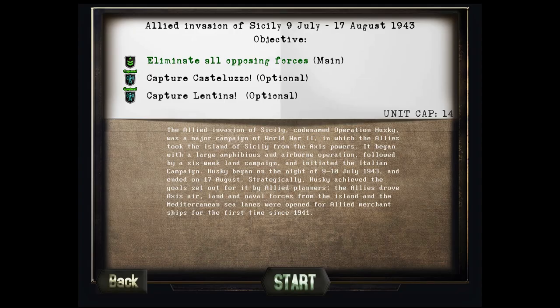Best of luck boys, here we go. We have to eliminate all opposing forces — that's our main goal. Capture Castelluzzo and capture Lentina are two additional optional tasks. We've gone with normal difficulty; I did want to do something a little more complicated than easy. The Allied invasion of Sicily, codenamed Operation Husky, was a major campaign of World War II in which the Allies took the island of Sicily from the Axis powers.